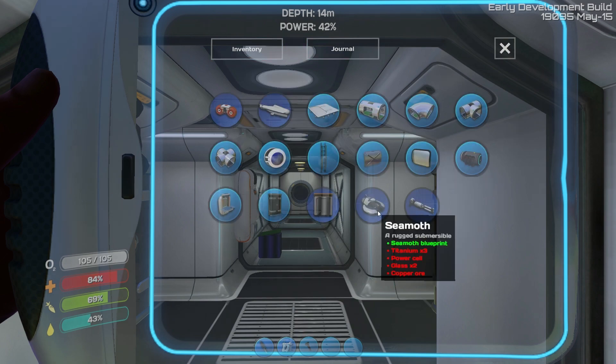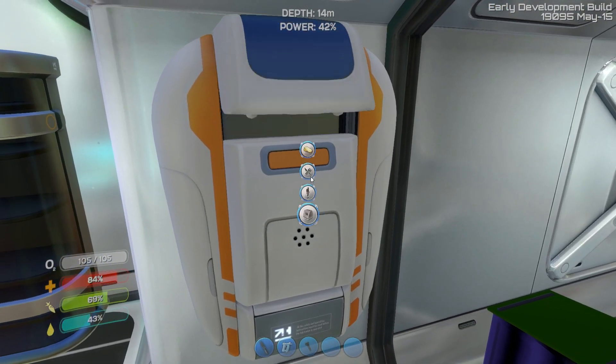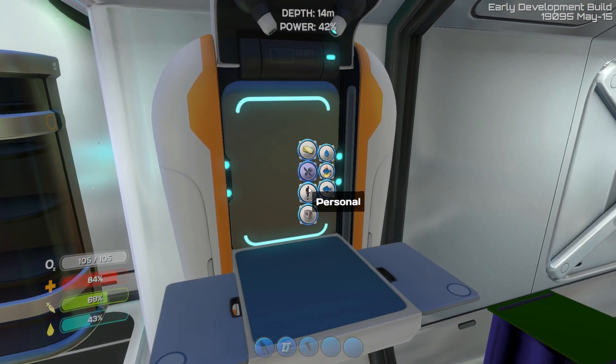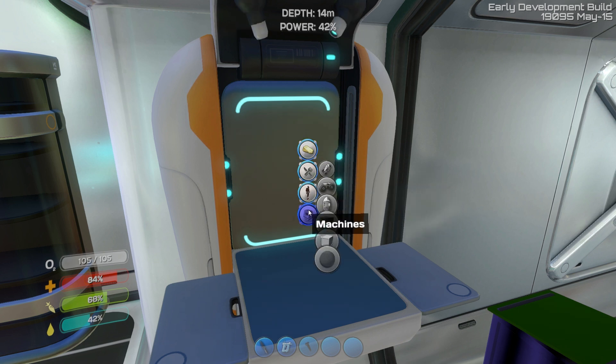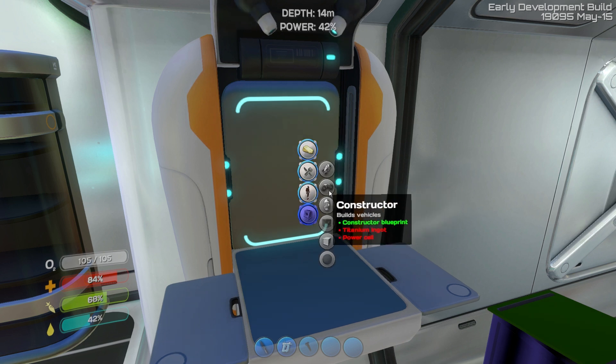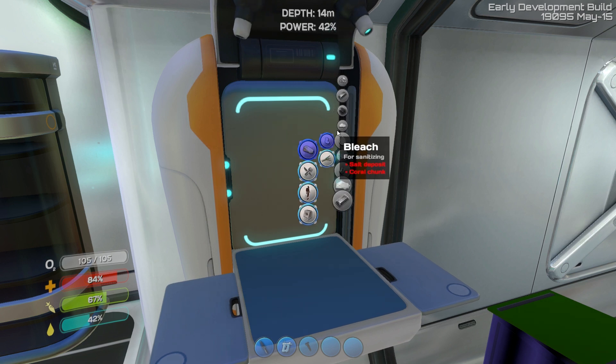Alright, we're going to need a constructor. Let's see what we've got here. Is it an equipment? No. Electronics? No. Machines - alright. We're going to need a titanium ingot and a power cell. We're going to need a couple power cells. As a matter of fact, you can see right now that the power on this base is only 42%. We don't want to wait for this thing to get down to zero. So let's go ahead and make some power cells.